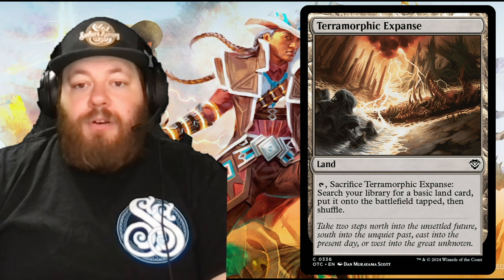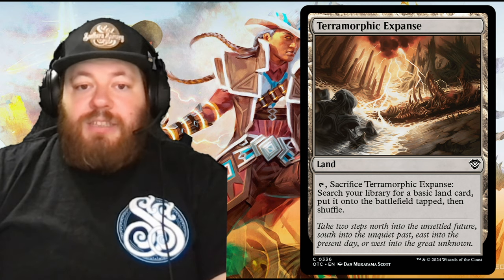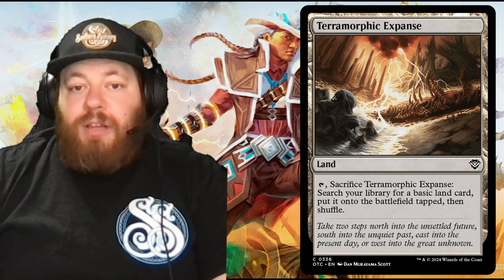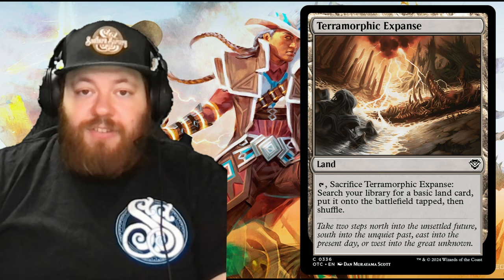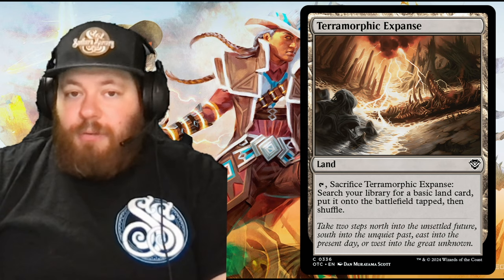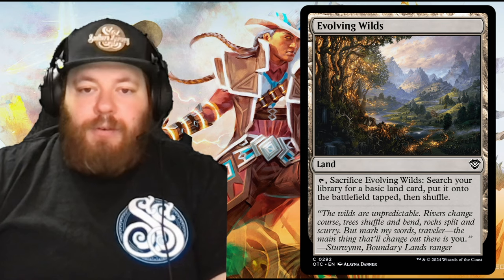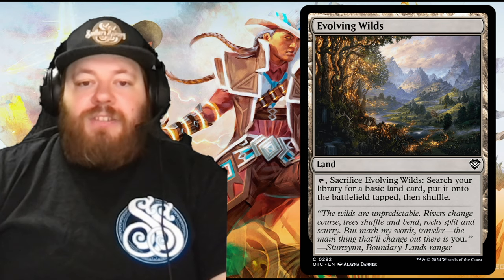Terramorphic Expanse is nice — tap to sacrifice it and search your library for a basic land card, put it on the battlefield tapped, then shuffle. That counts as essentially two landfall triggers: one for Terramorphic Expanse entering, then one for the basic land entering. Evolving Wilds does the exact same thing — tap, sacrifice, search for a basic land, put it on the battlefield tapped, then shuffle.